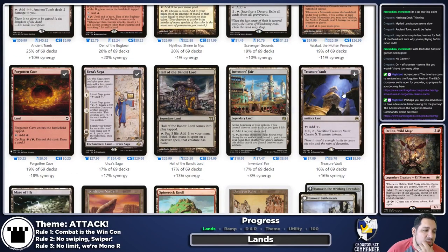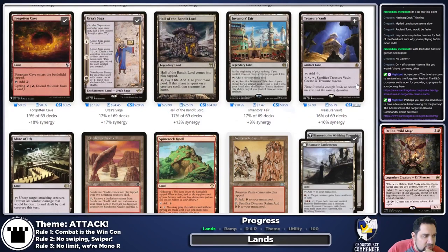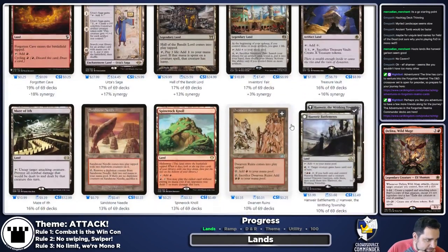Treasure Vault could be fine, but we aren't doing big X spells, so leaving it out for now. Inventor's Fair — if we end up artifact-heavy I'll do it, but not yet. Hanweir Battlemens — I'm fine with. It's a better version of Hall of the Bandit Lord in some ways: it costs additional mana to give creatures haste, but it has upside and doesn't enter tapped. Which means we are also going to play Hanweir Garrison, just because.